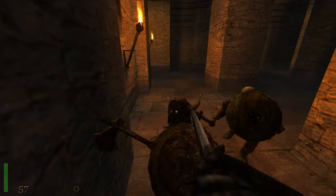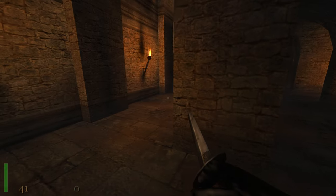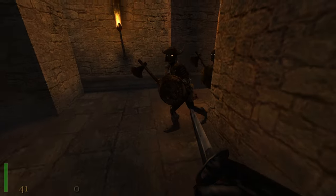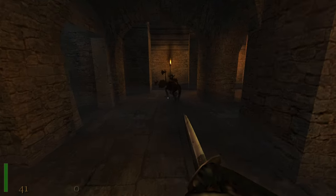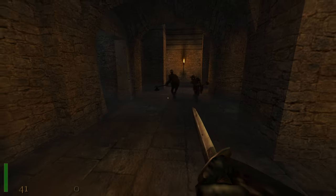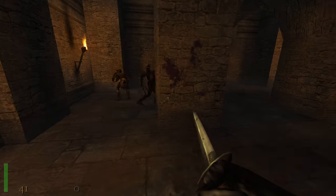You'd think these guys wouldn't go down if you stabbed them, but if you stab them hard enough, eventually they will fall. They have viking-style helmets — or rather, horned helmets — because they're from a Wagner opera.